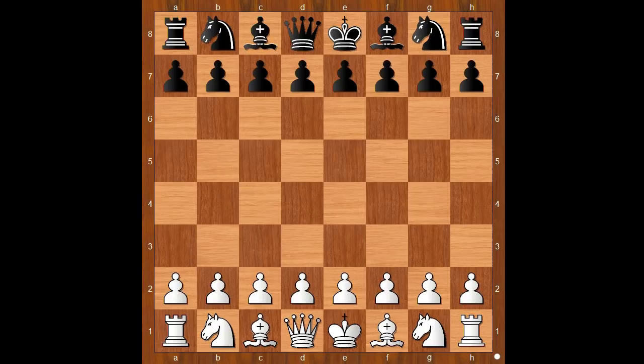Viktor Korchnoi had white pieces and he started with d4. Andres Pettersson played d5. c4 — Queen's Gambit Accepted.